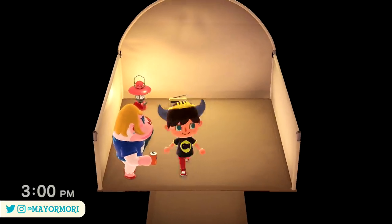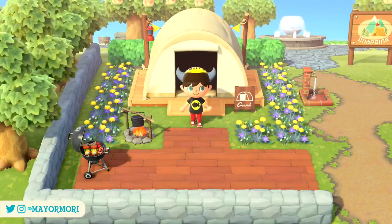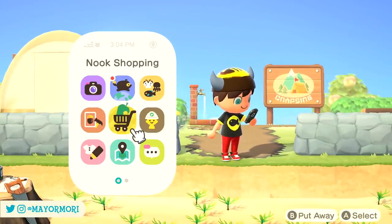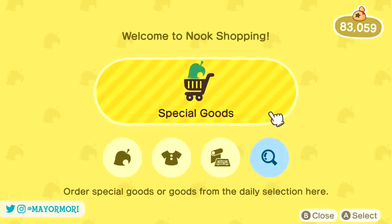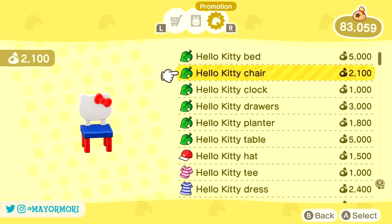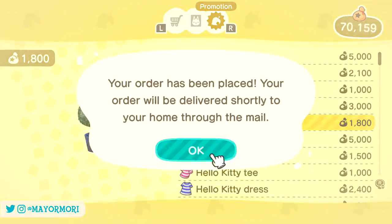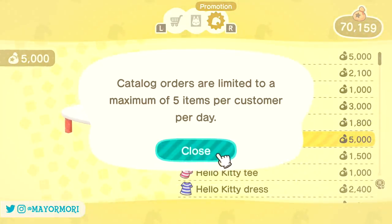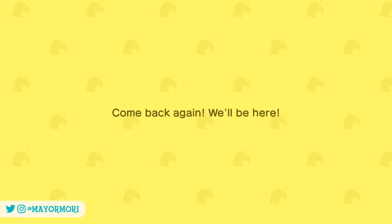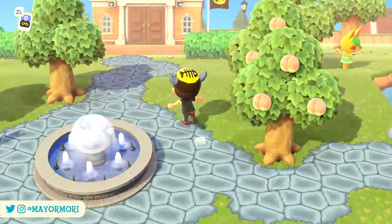There is some good news regarding the new Sanrio items, especially for those who don't own or don't want to purchase the amiibo cards. Just like the Sanrio villagers, the easiest way to obtain the exclusive Sanrio items is by scanning the amiibo. Once scanned, you can order the corresponding villager furniture sets from the promotional tab at the Nook Stop or through the Nook Shopping app on the Nook Phone. However, the daily limit of five orders still applies, so it could take a while to complete the sets.